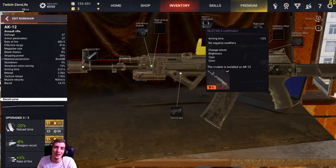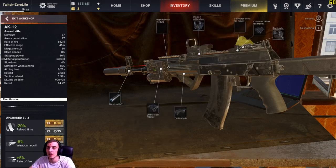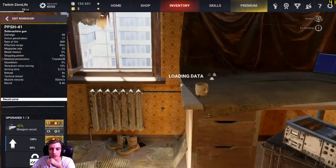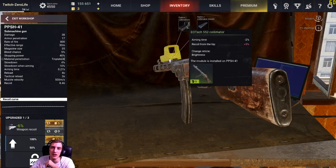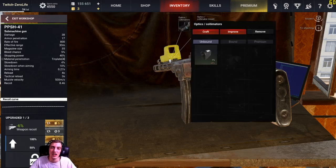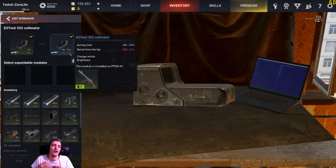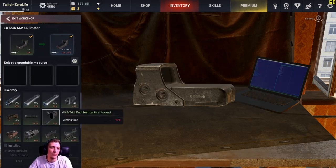Now onto the second part of the video - attachment upgrades. On my AK-12, my grip, laser, silencer, and optic are all purple, which is the max level. Going onto a different gun, you can go to your attachments. If I go onto my optic, it has minus 2% aim speed and recoil from the hip plus 9%. If you right click and go to improve, you can upgrade it to blue - with a random chance of getting between minus 4% and minus 10% aim time, and recoil from the hip down from plus 9 to plus 1. To upgrade, you chuck in 3 attachments of the same rarity.